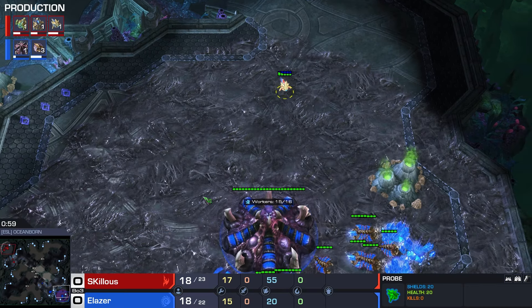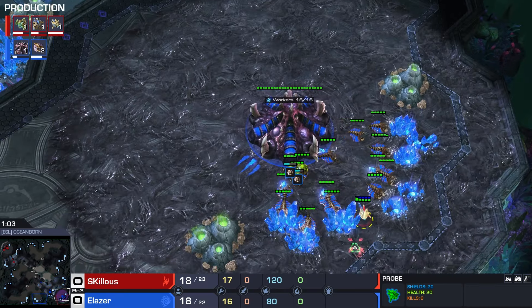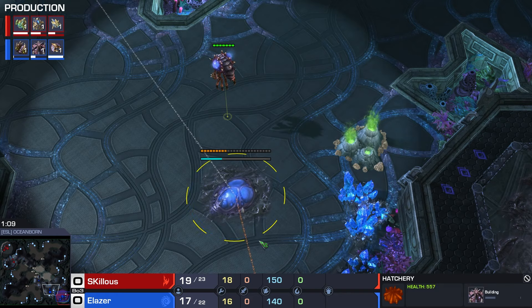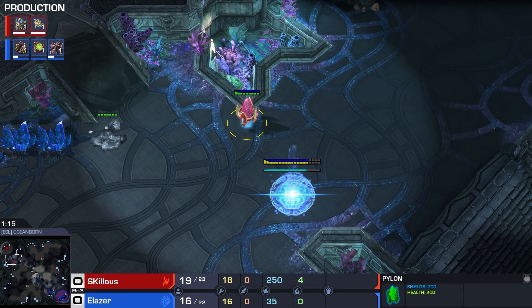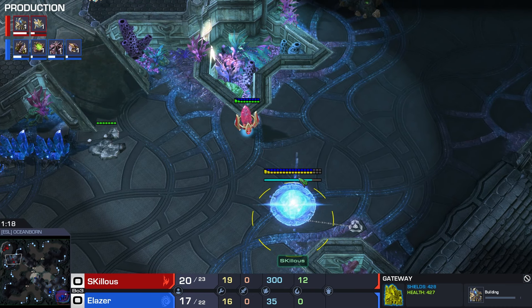Skillis going for a super-fast probe scout - he literally pulled off his probe right away as soon as the game started, to get it over here and block the natural of Elaser. But Elaser seems unfazed, just goes for a hatchery first, gas, into pool. And Skillis going for a wall with a pylon in it, so probably going to be seeing a cyber core here.